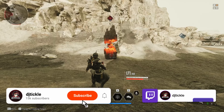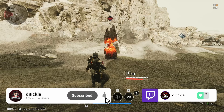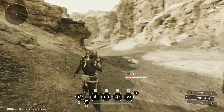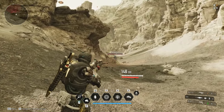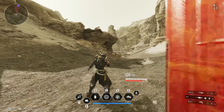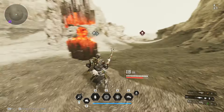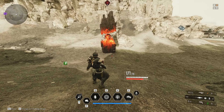Welcome back to another First Descendant video. Today we're going to talk about farming void fusion reactors. These farms are kind of dominated by Bunny or VESA farms, and if you're newer to the game and haven't got those characters leveled, it can be pretty hard.